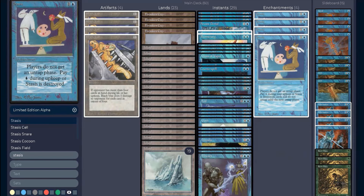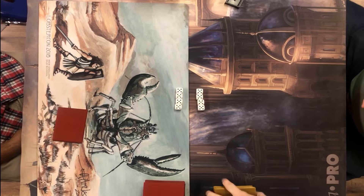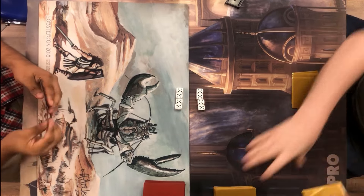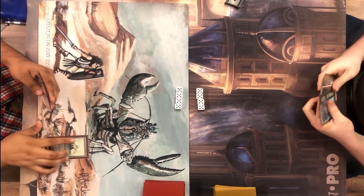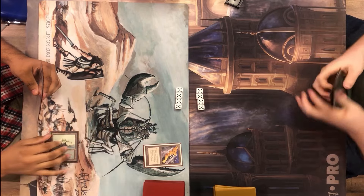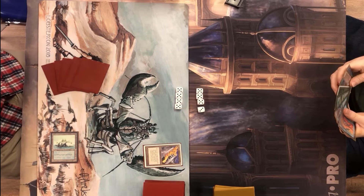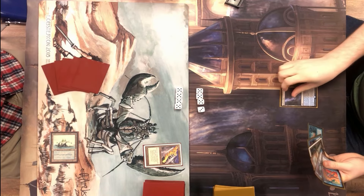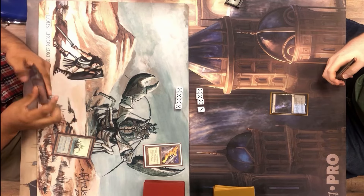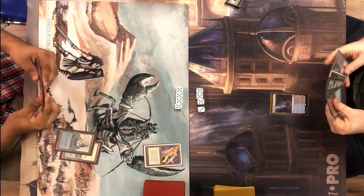Now let's go into the match — I'm on the left, opponent on the right. Game one: my opponent mulligans once to six cards. I won the die roll and got a turn-one Black Vice, which is great. Since he mulliganed he only has six cards, so he takes two damage before his first turn even begins.